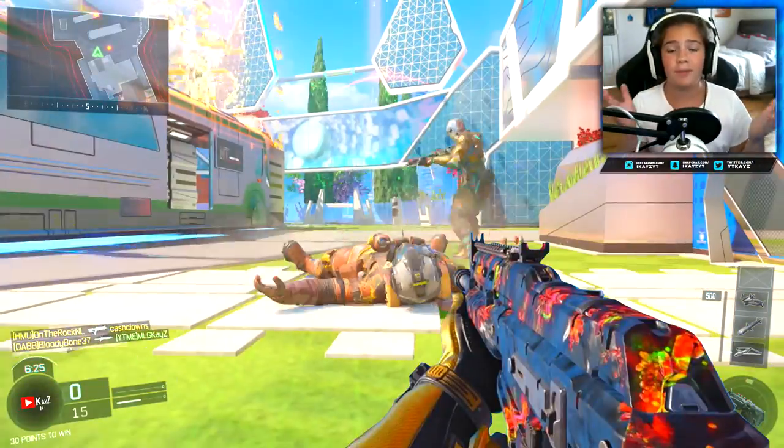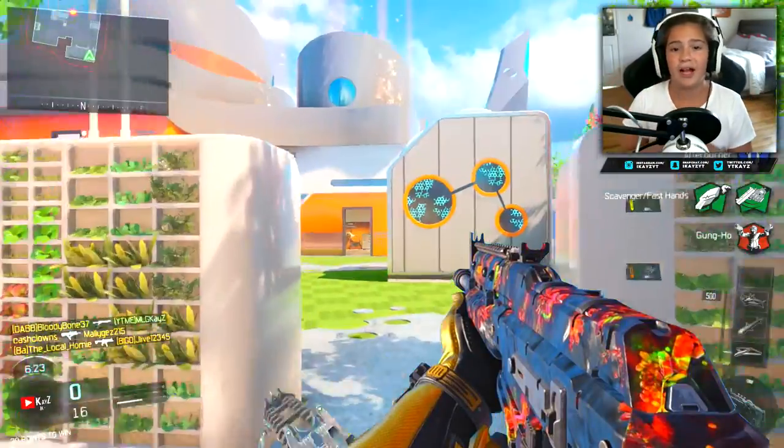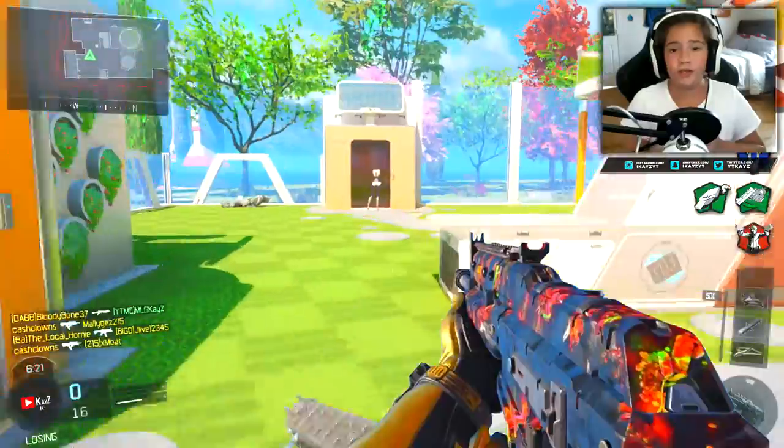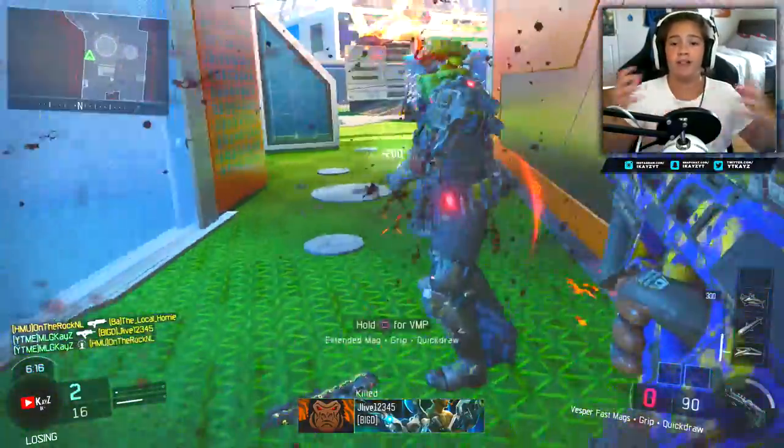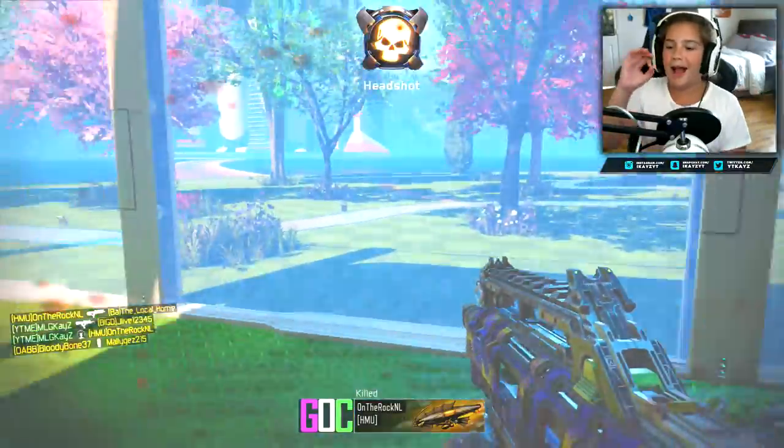Now if you guys are unfamiliar with the Underworld camo, basically it's a brand new camo that they added into Call of Duty Black Ops 3. You have to get 200 wins with a specialist weapon like the War Machine, the Purifier, and such.